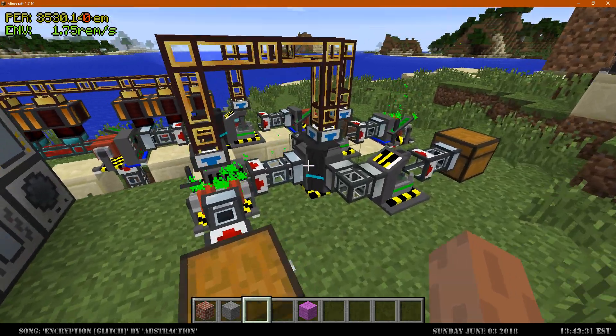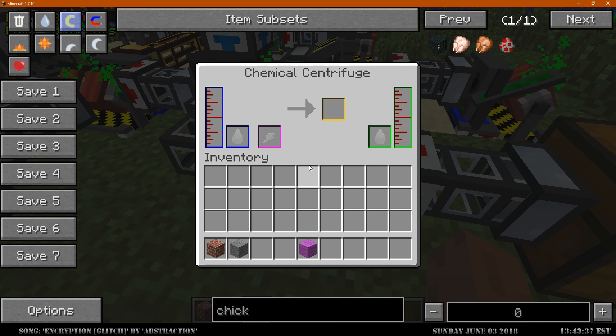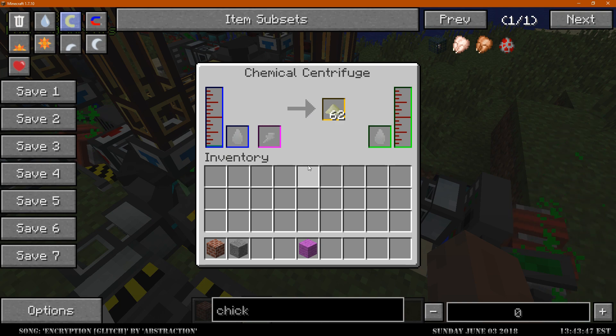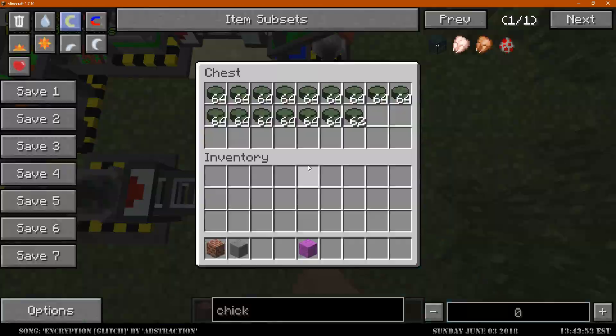There have been some additional mechanical changes with how the side checks actually work for these machines. A few of the machines did not have proper side checks back when I did the last update video — they're now in here. The slots are colorized. Only the fluid tanks still have side checks. I'm not going to worry about the input/output slots at the moment because they're not exactly necessary to get the machines to run properly. But these will actually input/output check properly to the sides they go to.